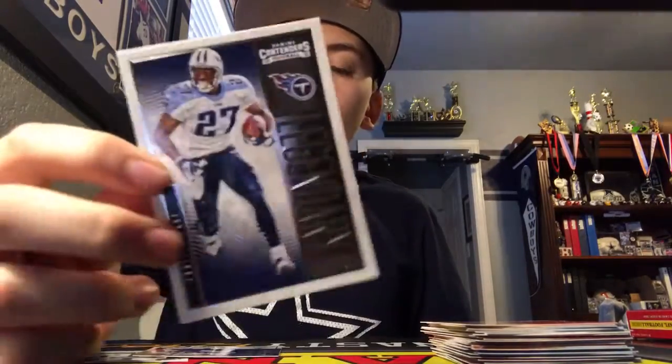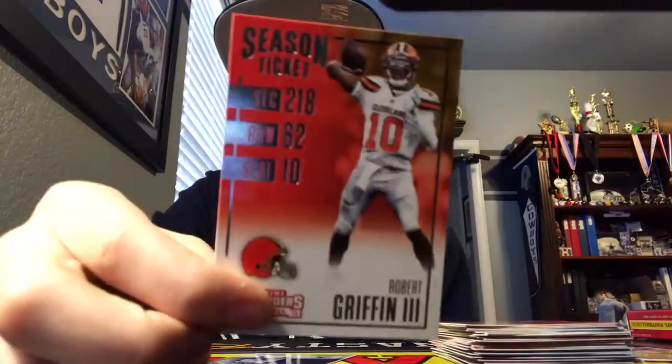I got this Eddie George — kind of a Titans legendary card, not really legendary, not worth a ton, but still cool. I got Dez Bryant Season Ticket, RG3 on the Browns — you don't usually see him in a Browns card. And I got Jalen Ramsey and Eli Apple — round numbers from round one, pretty cool.